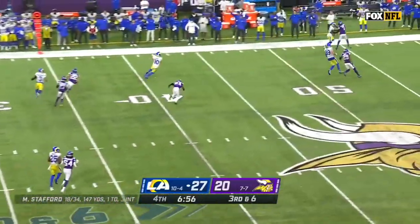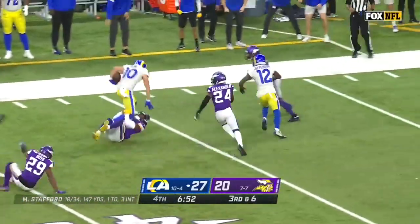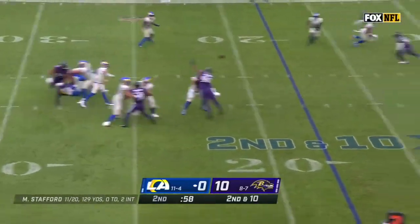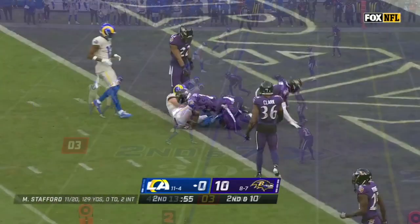Stafford protected, looking for Cupp — he got loose from Mackenzie Alexander and there goes Cooper Cupp down inside the 30. Stafford for Cupp — right on cue — into the end zone. Rams on the board.